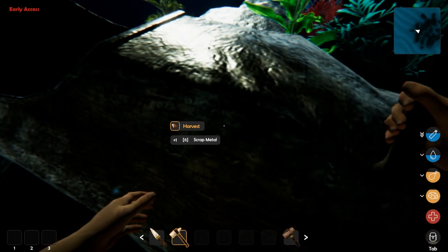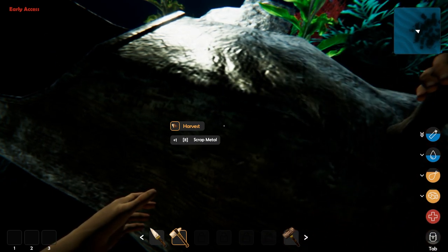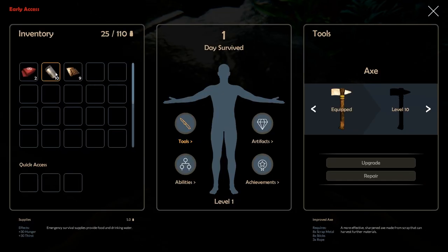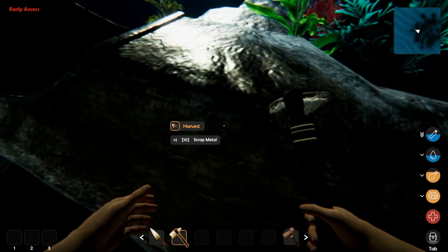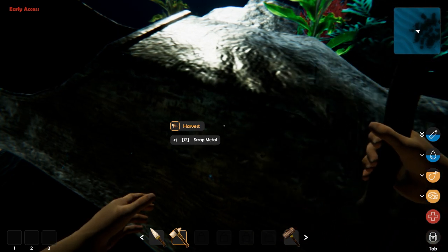The next thing I'm going to make is the water distillery. The food supplies I have give 30 hunger and 30 thirst, but I don't need the hunger as much. This is one of the very few survival games that gets it right.